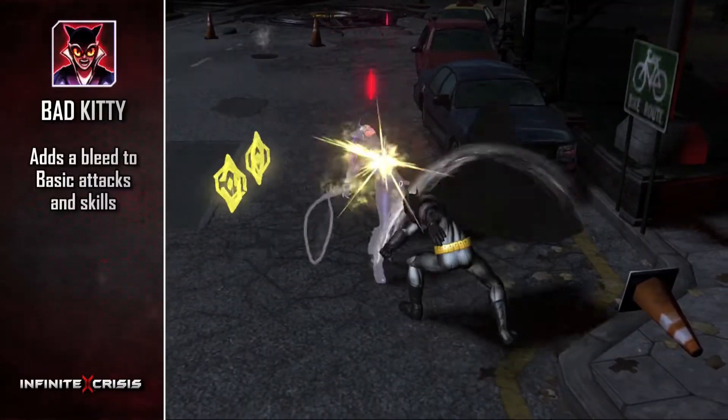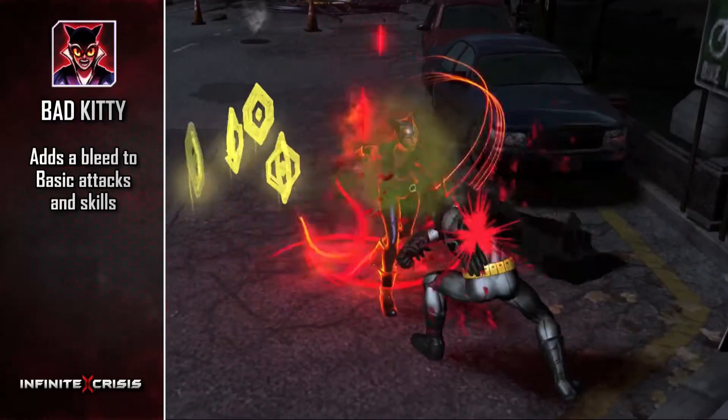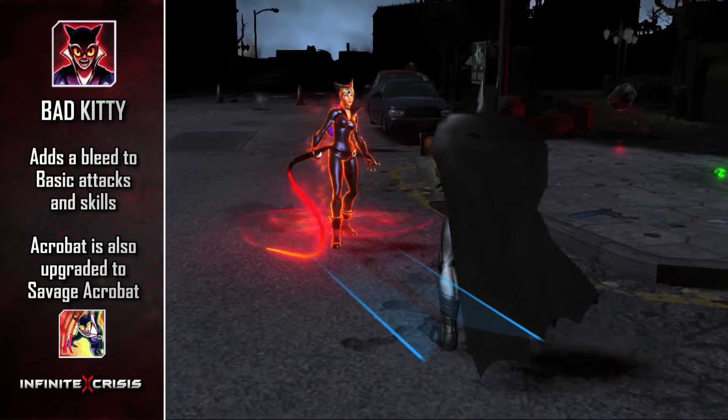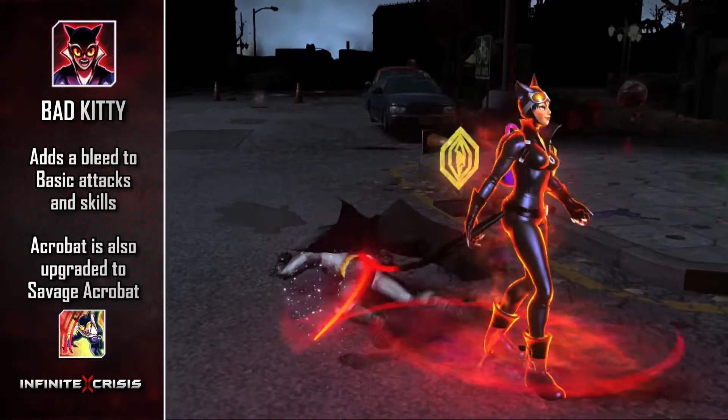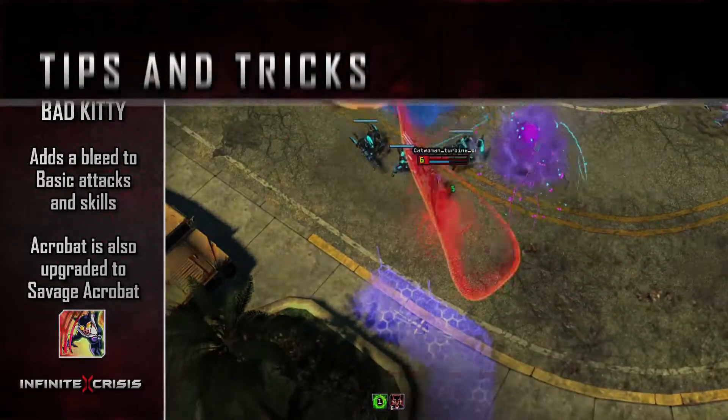Her ultimate is Bad Kitty, which causes basic attacks and skills to add a short-duration attack damage bleed. Acrobat is also upgraded to Savage Acrobat, with zero cost, lower cooldown, and additional attack damage to enemies caught in your path.